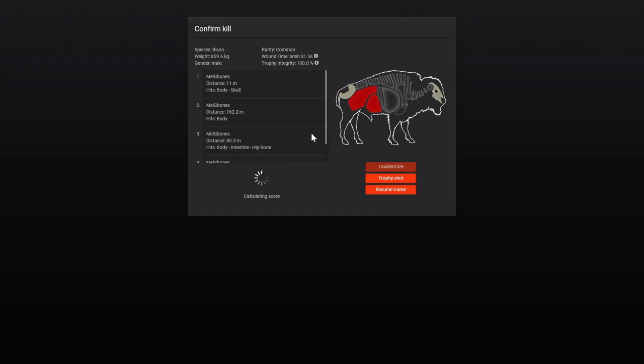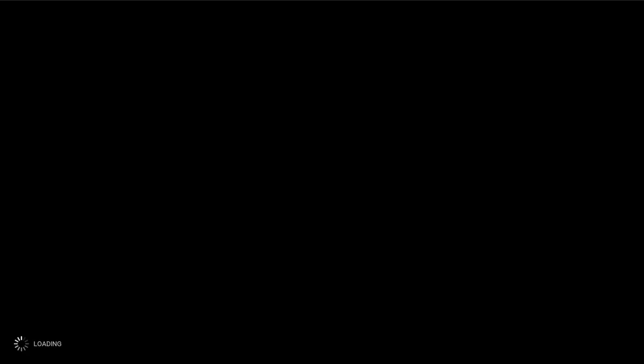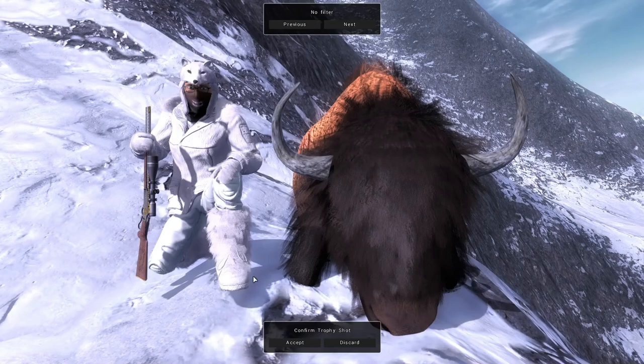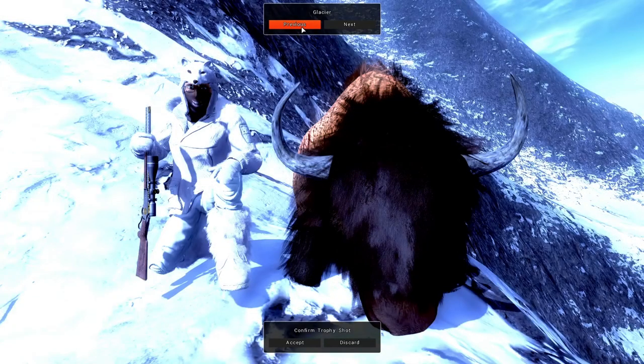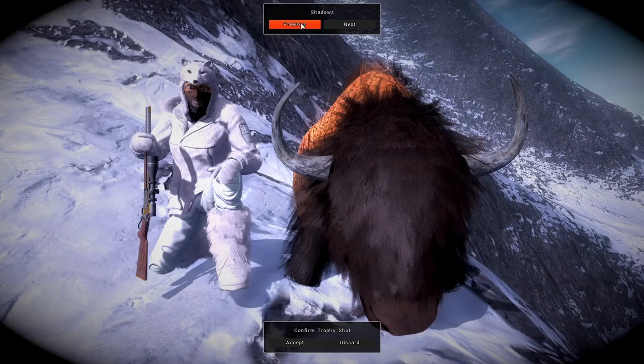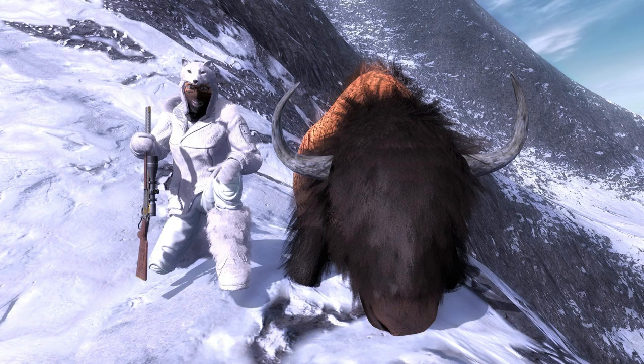A couple more shots from the 45-70 brought this guy down, and he landed in a pretty nice spot. You can see all kinds of shots into this guy, but he actually scores 124.0827, which is a really big bison — he's quite high up on the leaderboards. My friend did give me permission to shoot it since it was on his map, and it was a pretty nice sized bison — a really big bonus while we were out here hunting T-rex.